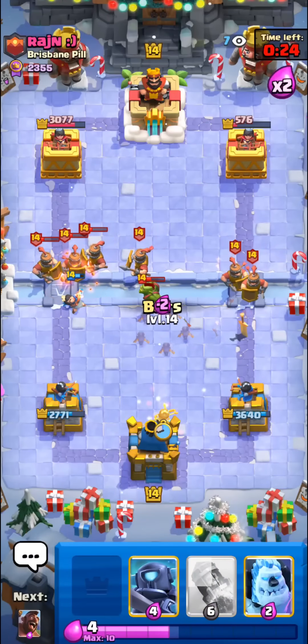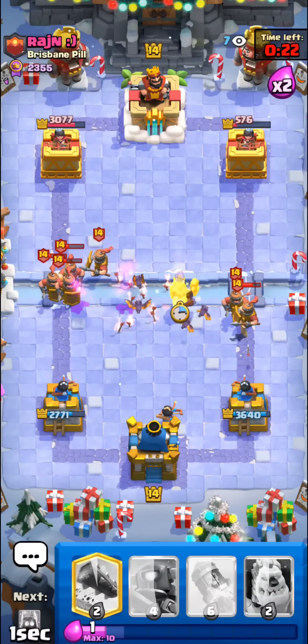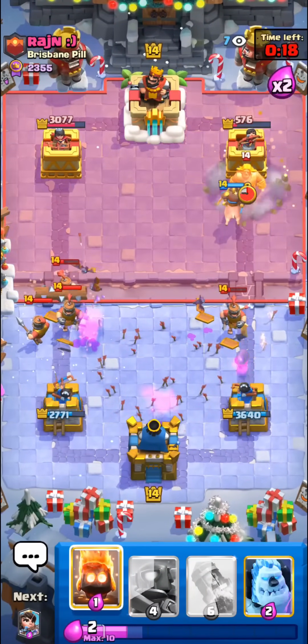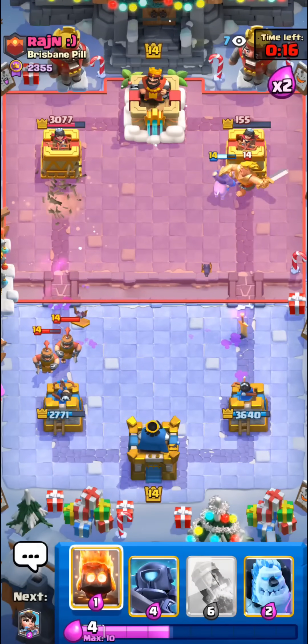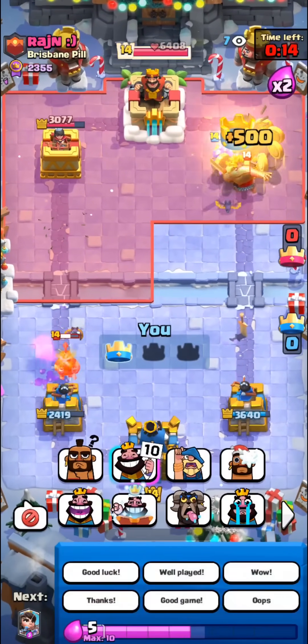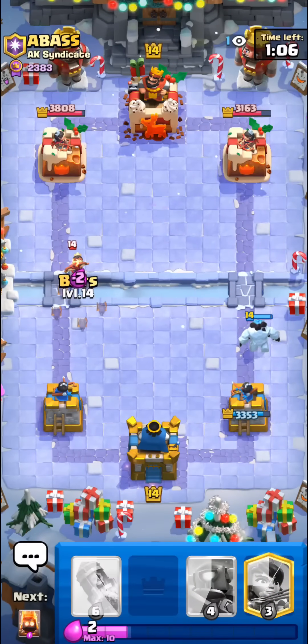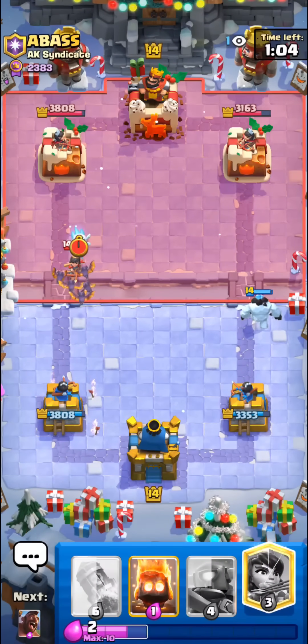He's gonna bridge recruits — I'll just split my bats here, go for a hog rider to pull this all back, and log on defense. Log is so good against the recruits, and I think hog should take it — good game!